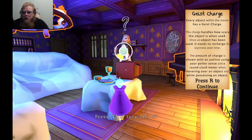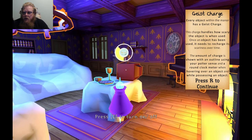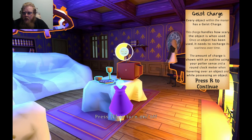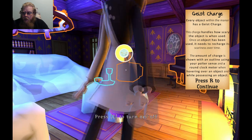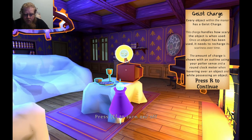Every object within the manor has a geist gauge. This charge handles how scary the object is when you use it. Once an object has been used it needs to recharge its scariness over time. The amount of charge is shown in the outline using your polter sense, through the round clock when hovering over an object. Press R to continue.